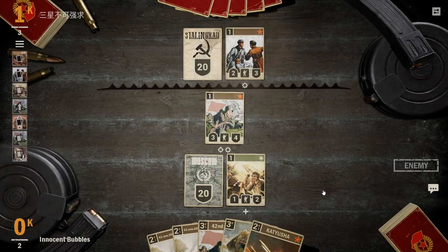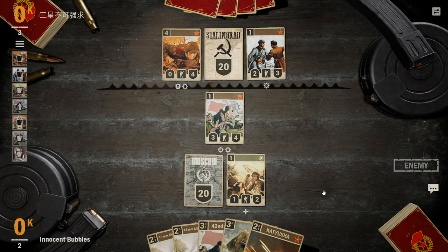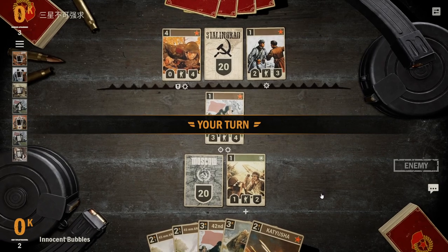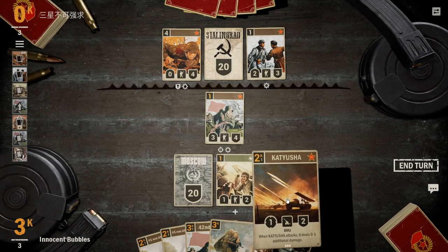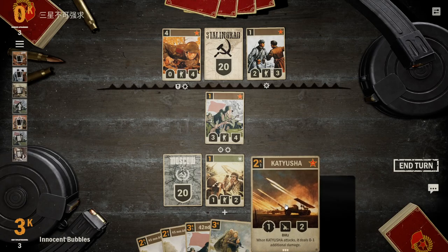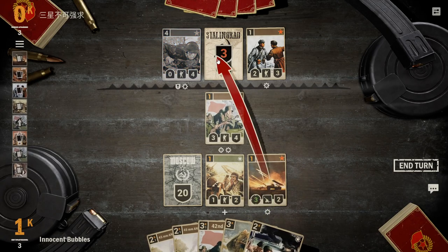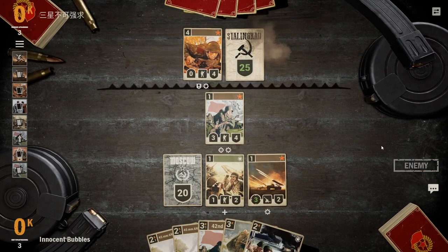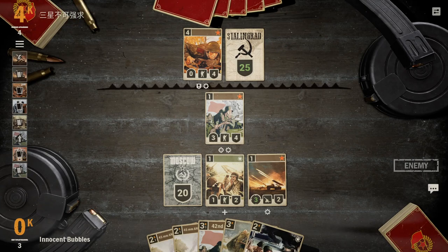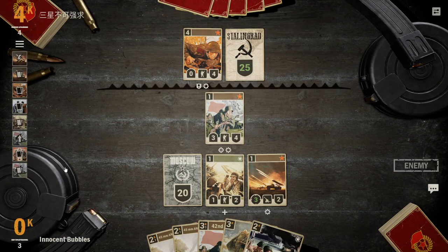Our opponent goes ahead and drops an 845th Rifles and Engineers — that's a lot of healing on board, but we do have a lot of damage in this deck and we can definitely deal with it. I go ahead and drop the Kyusha and trade here, because this prevents him healing too much. I know he gets a lot of health right now, but I just want to take out the unit while we can because we can take away that health next turn no problem.